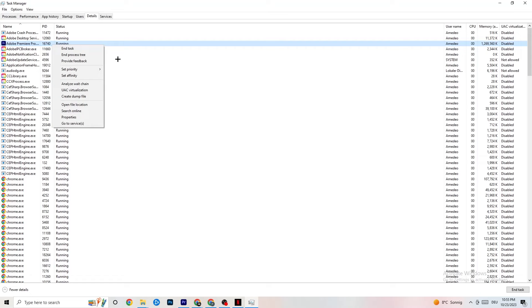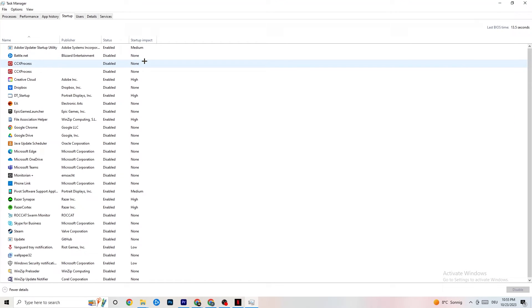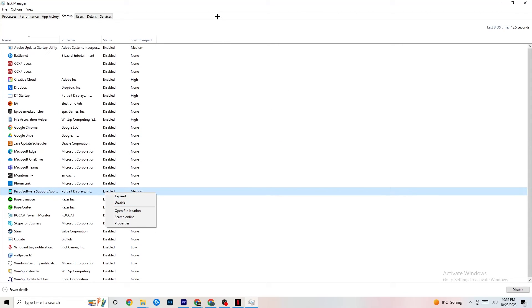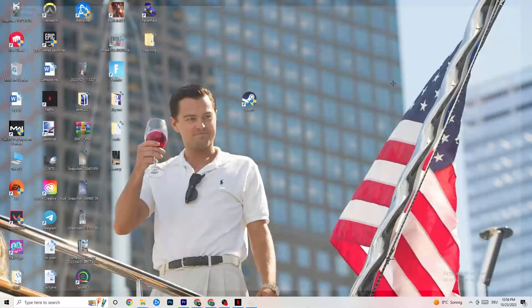Go to the Startup tab in Task Manager. Many apps start automatically when your PC boots and run in the background, reducing performance. Right-click every app you don't want running in the background and click Disable. Do this for every app that you don't need at startup to reduce GPU and CPU usage.